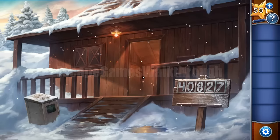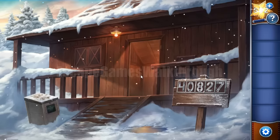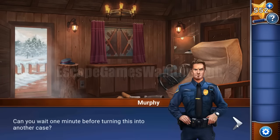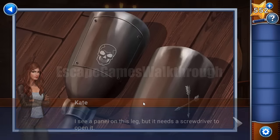Now we can go into the cabin. There's a sparkle here, don't forget to take it. Since it is Kate in the game, we have a murder. It was expected. Now let's look around.